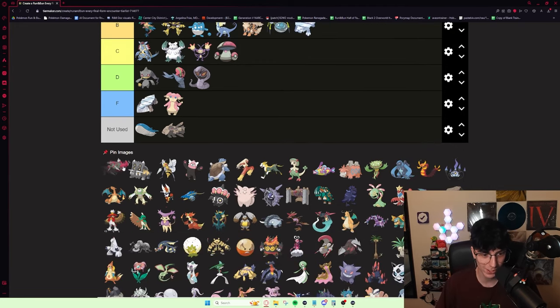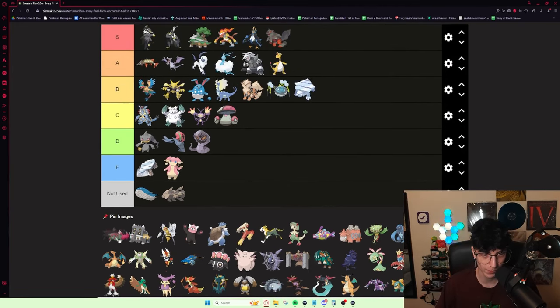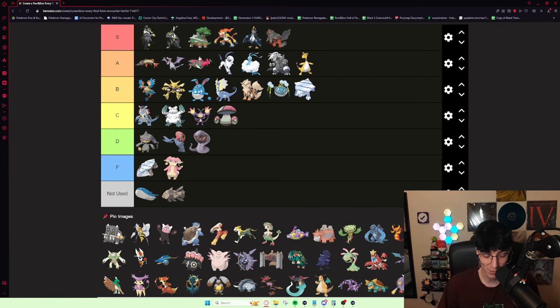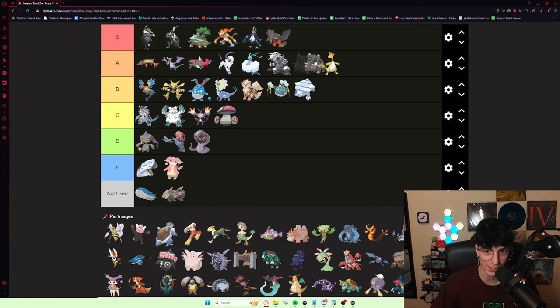Basculegion is another Pokémon you really want to route for on the Surf Sim. I would definitely put it in A tier — it gets good coverage moves too. Psychic Fangs is great, and Ghost types can switch out of Magma Storm and Shadow Tag. Bastiodon is incredibly good — people are going to probably disagree with this, but I'm definitely putting it A tier. It's a really, really good Pokémon.